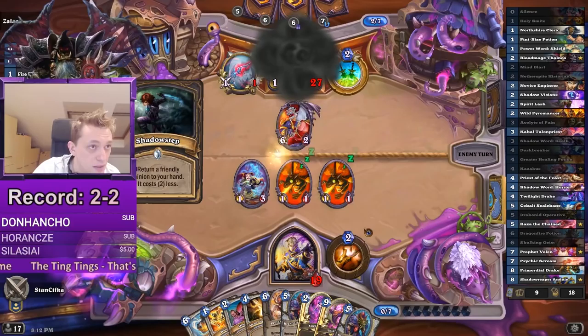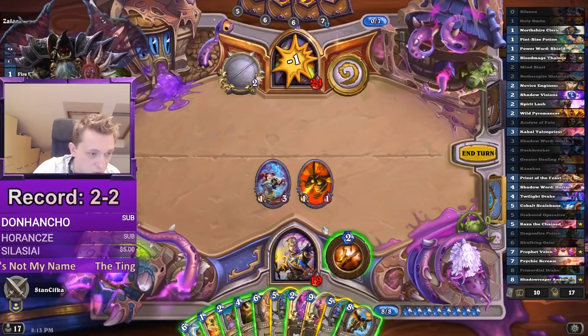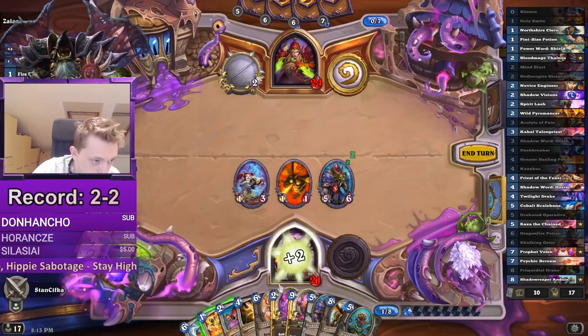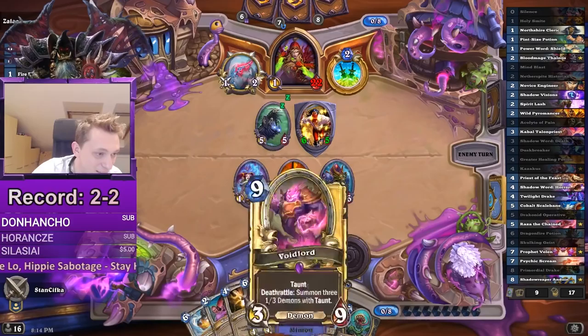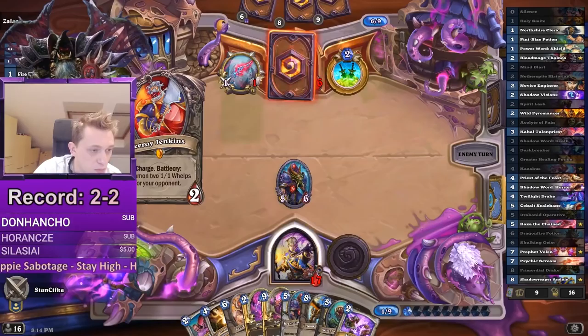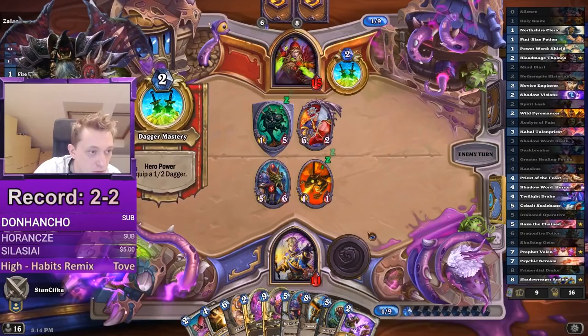There's Leeroy. Is it Shadow Step? Next turn he can go Leeroy plus... plus nothing actually. What do we do? We can just heal if we want. How can he kill me at 21? He can't. Let me just play Operative and heal. It's also a Dragon, right — pretty sweet. We can play Dragonfire and heal. Next turn we can go Greater Healing and Slayer. We don't have lethal — okay, never mind.